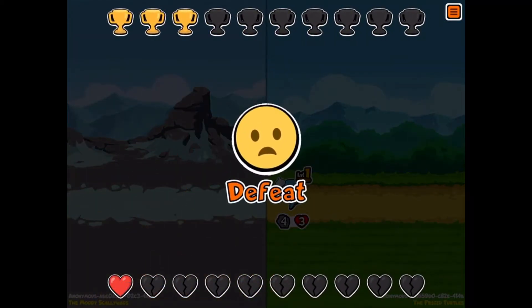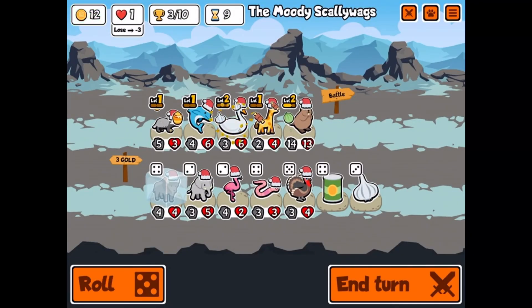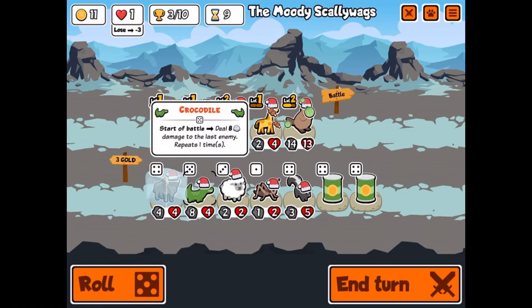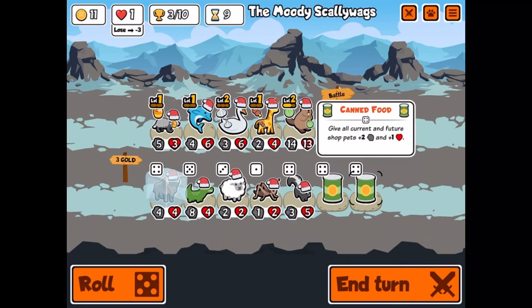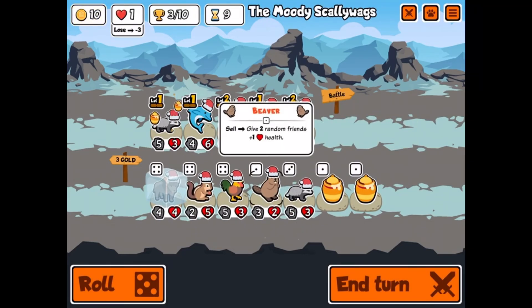Tier five animals I guess. I don't know if I want a turkey. There's a little crocodile — the crocodile is good. Let's go, we can put this into action now! This one deals 50% attack damage to a random enemy.